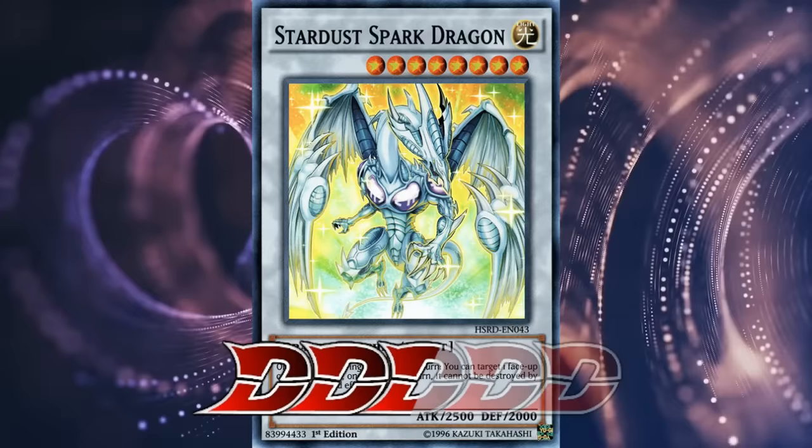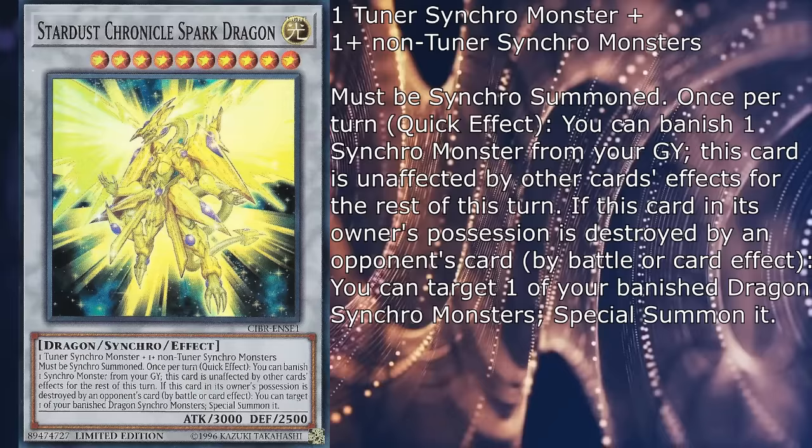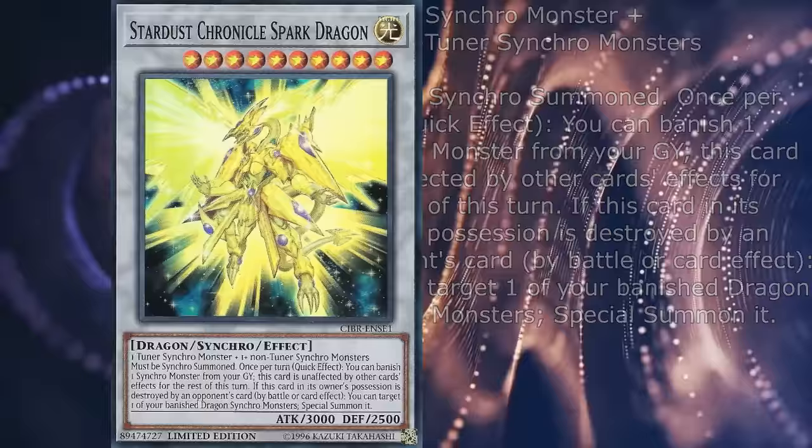What I did not like more than the original was Stardust Chronicle Spark Dragon, which is the manga equivalent to Shooting Star. It's a level 10 with 3000 attack and 2500 defense, requires one tuner synchro monster and one or more non-tuner synchro monsters and must be synchro summoned. Once per turn during either player's turn, you can banish one synchro monster from your graveyard — this card is unaffected by other cards' effects for the rest of this turn. The one thing this bastard has going for it over Shooting Star is a more generic summoning condition.